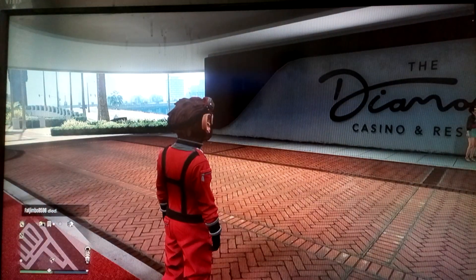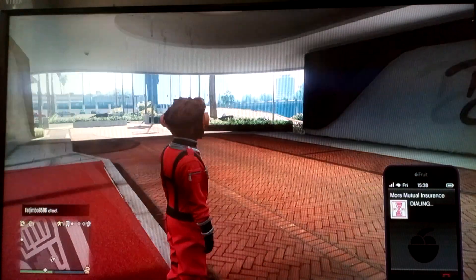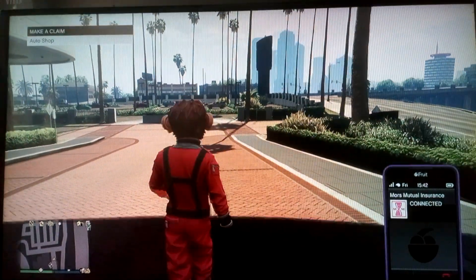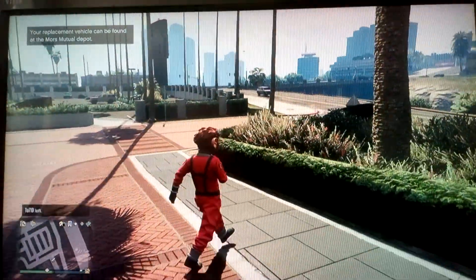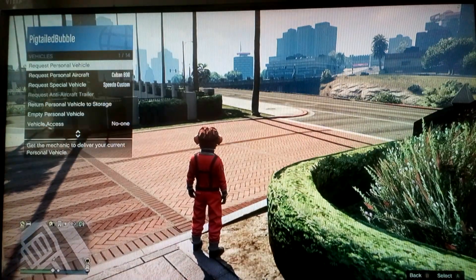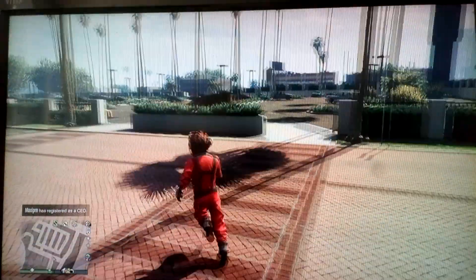I can't believe someone's just destroyed my vehicle - how dare you. My car has disappeared so all you do is phone the company up and get Mors Mutual Insurance, then get your car back. Watch it dude - and then I just claim my car back. I'm pressing the select button and then request it. Whoever damaged it, they pay out - my car's in the car park.